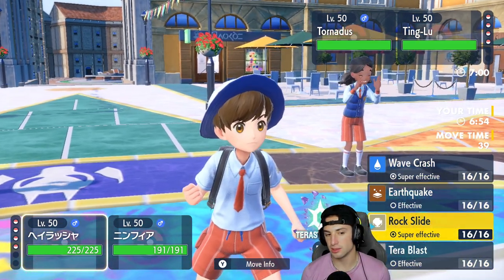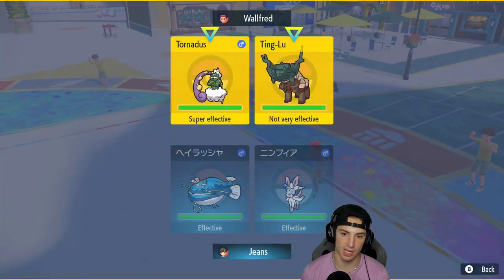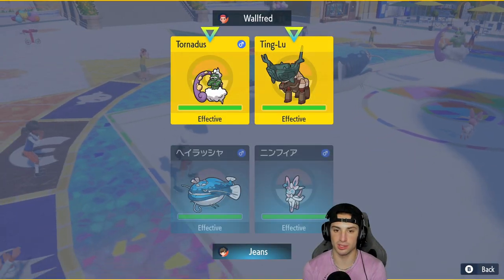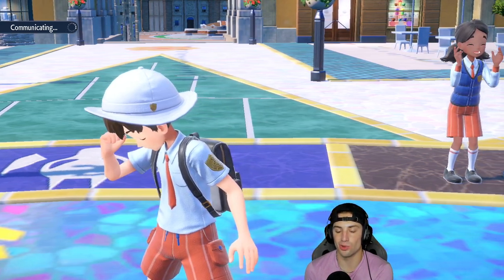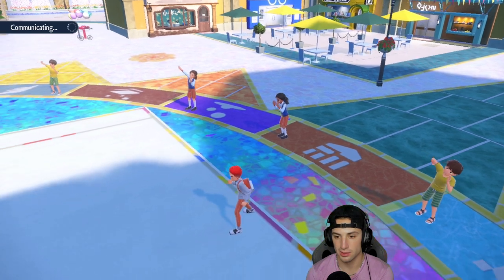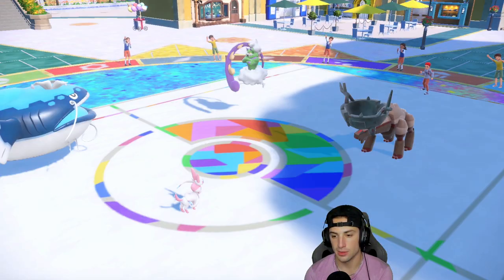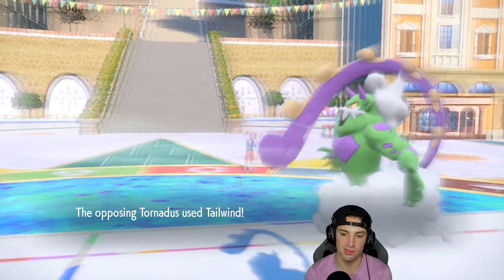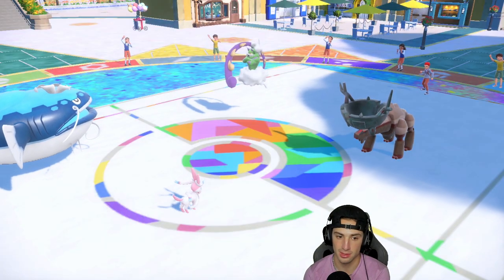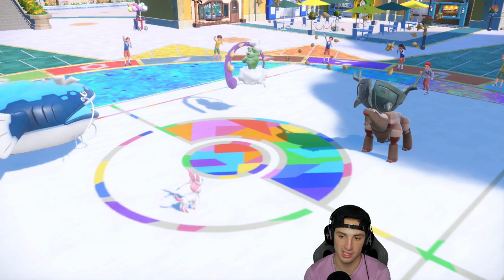I'm going to Wave Crash and go for Hyper Voice across the board. I know it's not going to do crazy damage but it should do a solid amount. I was going to say they might Terastallize Ting-Lu but they end up not doing that — fine by me. Stealth Rocks get set up, maybe they thought I was swapping.